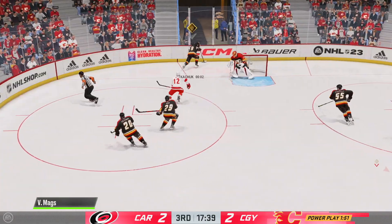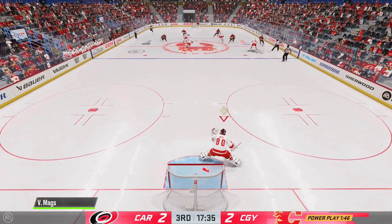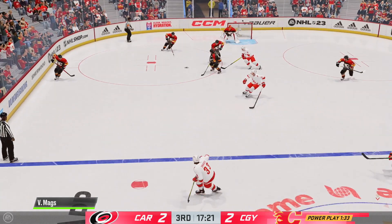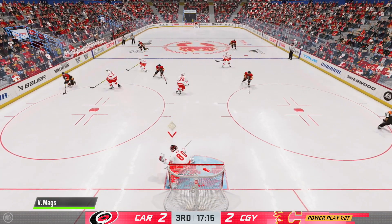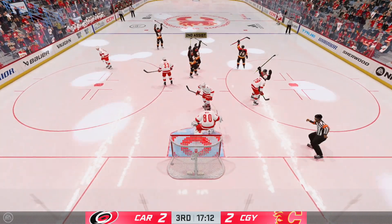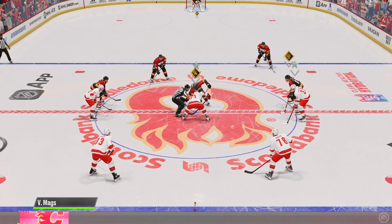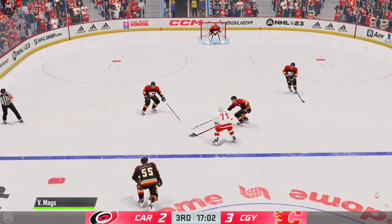Two for three on the power play for the Calgary Flames, who've generated 10 shots on three power plays — good chances. They're gonna get more right here. Power move to the forehand — I hate this. Great rebound control. And just like that the Flames have a three-to-two lead. Probably literally the first shot on net of this period.